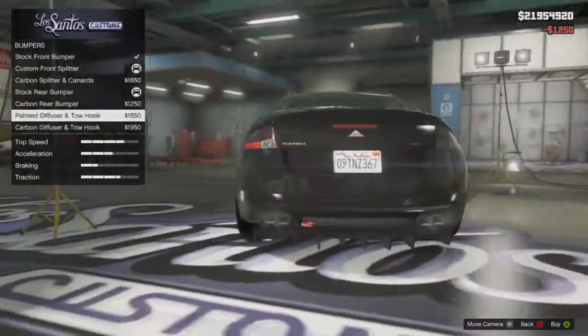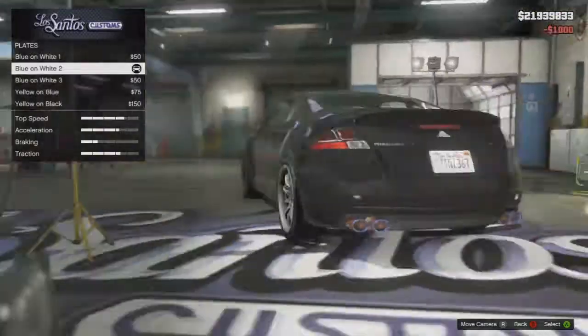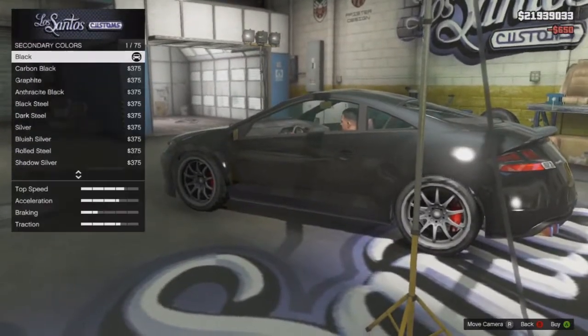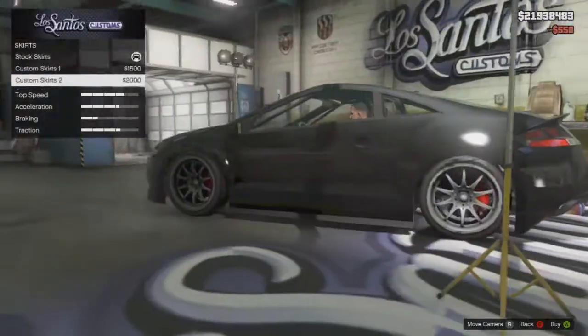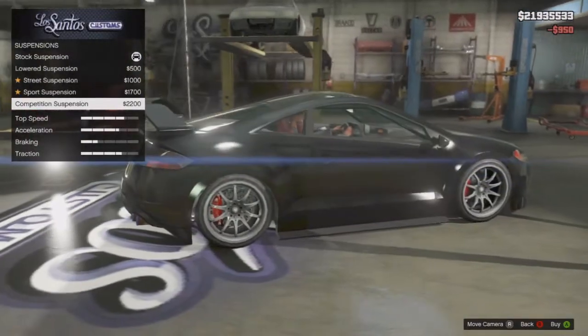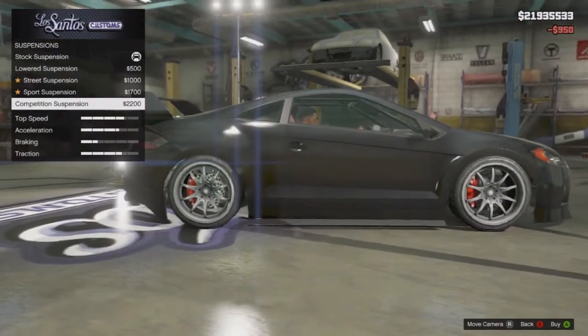I'm just going to make the car look good anyway because I'm actually going to keep this car, so you don't have to do this. You only need to sort out the wheels. But I'm just going to make the car look good so it just looks good when it's lowered. So now you want to get a competition suspension — I said competitive earlier, I mean competition — because you want to get the lowest, obviously.